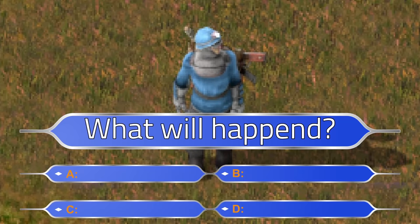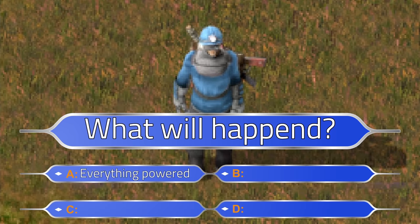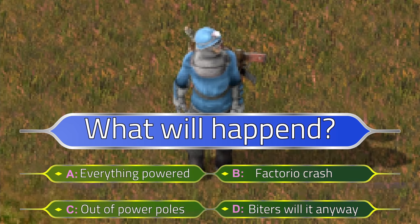Do you know what will happen when you press the left mouse button with a power pole and run? A: Every inserter will be powered. B: The factory will crash because of those stupid inserters. C: The engineer will run out of power poles. Or D: It doesn't matter because biters will eat this anyway.